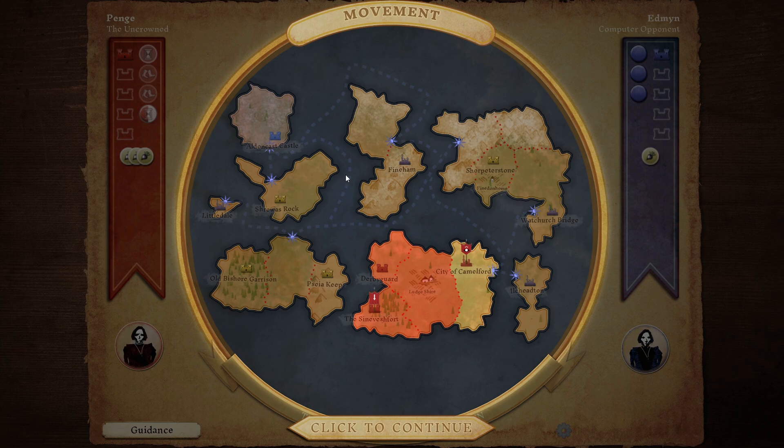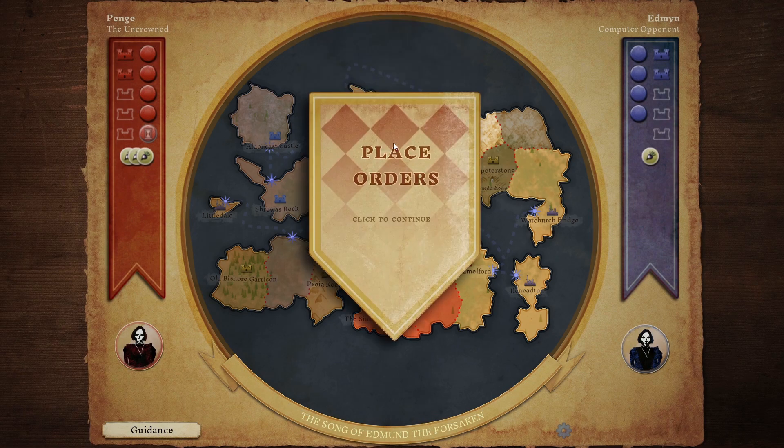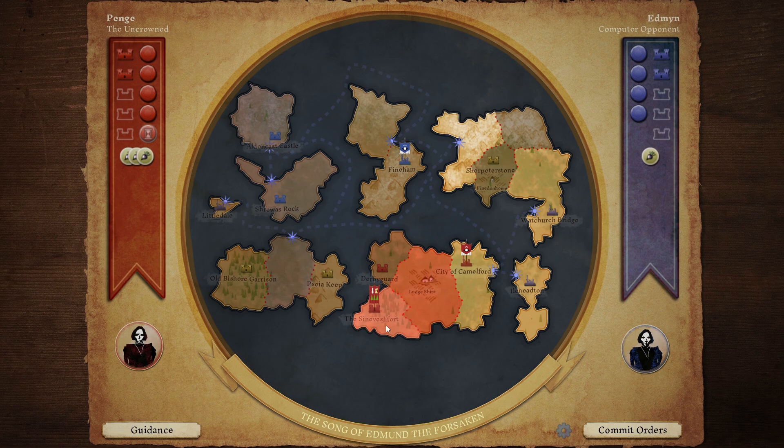I don't know what the opponents are doing - I can't see what they're doing. They've come down here and claimed Shroa's Rock, and also come down here and claimed another castle - they're going for those two castles. Which does make perfect sense. However, we have now claimed the Sinevge Fort, so we're on two castles. And we've claimed the city of Camelford, which means we get four action points. That is very good news.